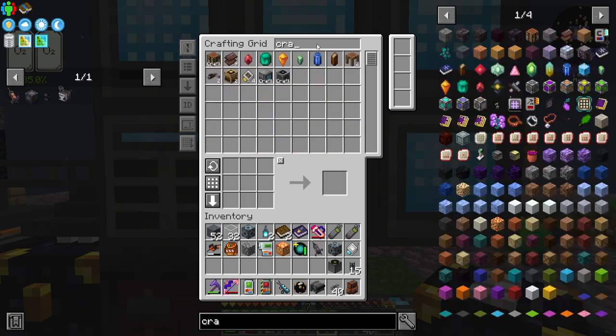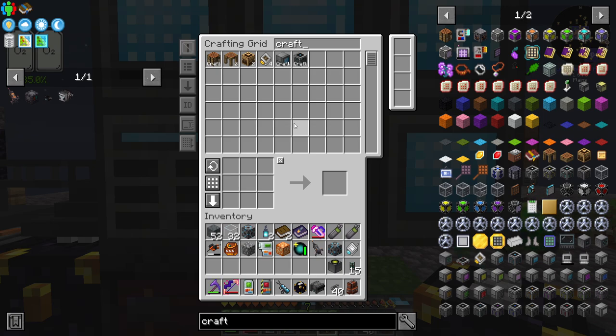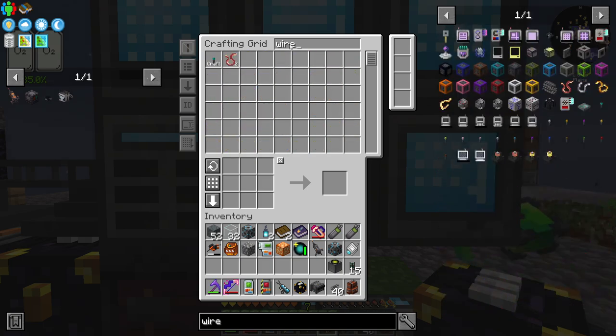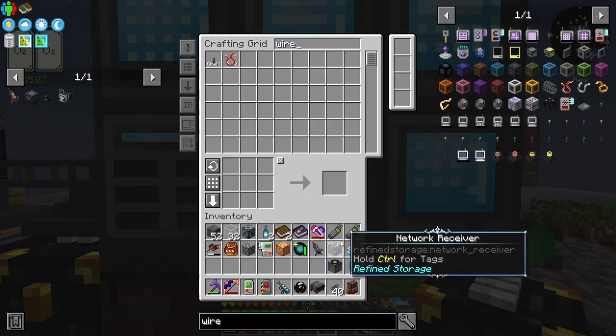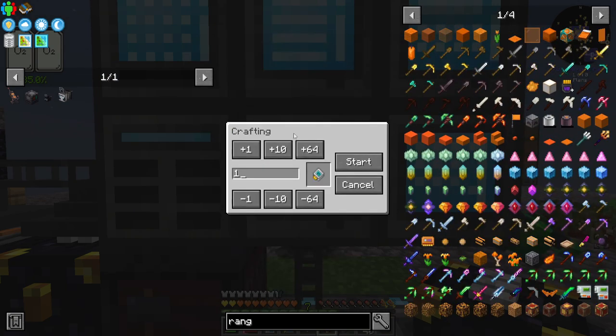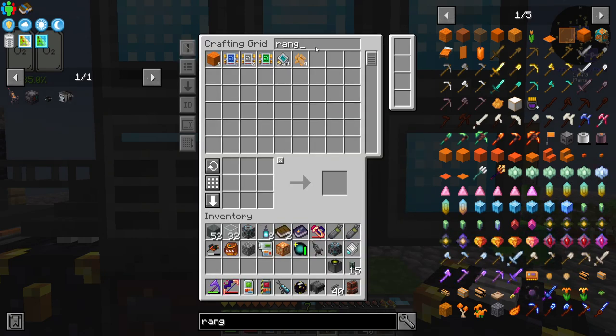Let me grab those, and then a crafting grid. This is just my standard kit — what I take with me to go do stuff. I'm also going to need a wireless transmitter and some range extenders. We'll get all of that cooked up, and I'm not going to sit through the whole get-to-and-from Mars, fuel up the rocket, and do all that. I'll meet you on Mars.